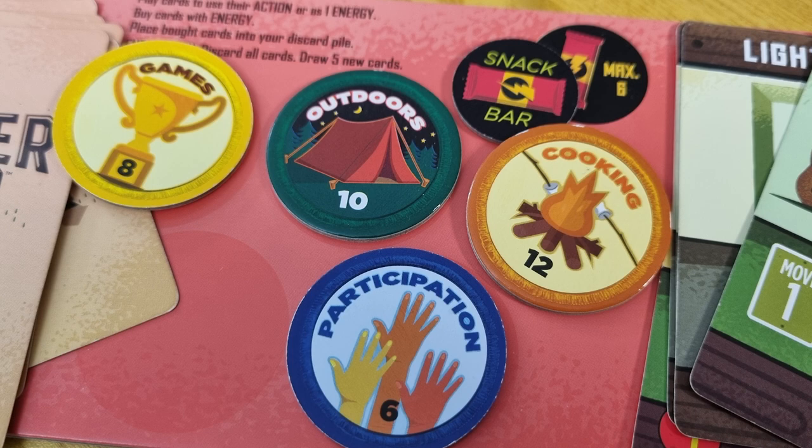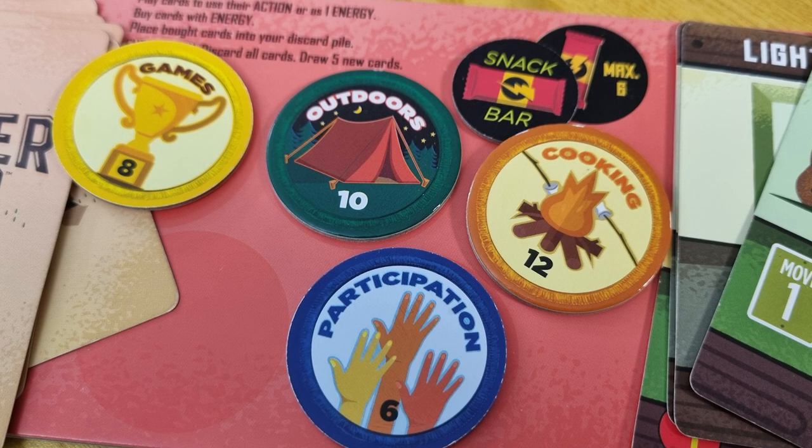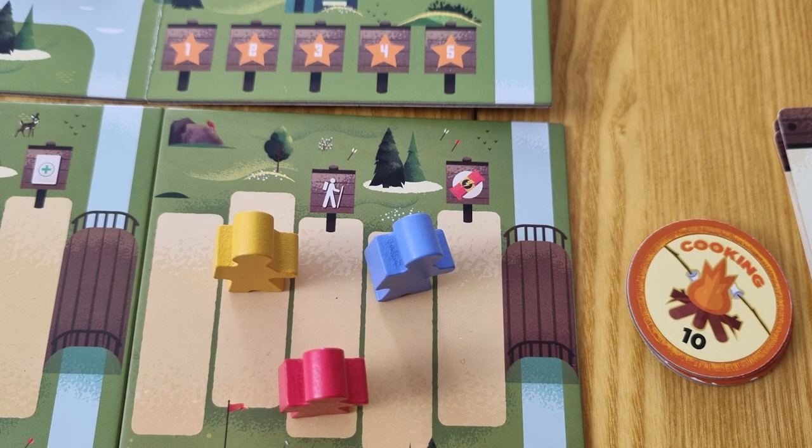Once a player has collected three badges from each path, this indicates the end of the game. Players continue to take turns until it reaches the player to the right of the starting player, so that all players have had an equal amount of turns. Once complete, the game is over and it's time to count the score. First, tally up all the points received from merit badges. Add that to any cards in your deck that have victory point values. Finally, any player who still has pawns on the board that did not finish a path — if their remaining pawns are in this area, they collect the number of victory points shown on the space above. The camper with the highest score wins.